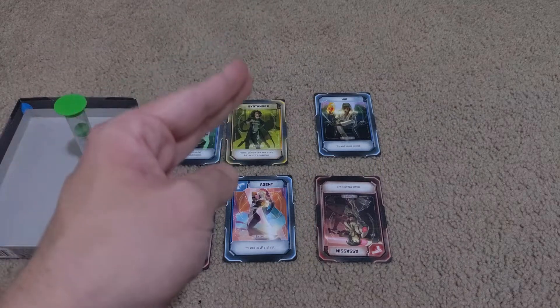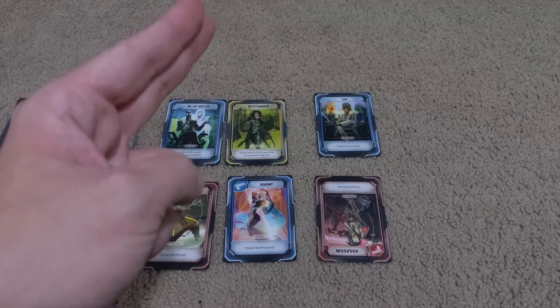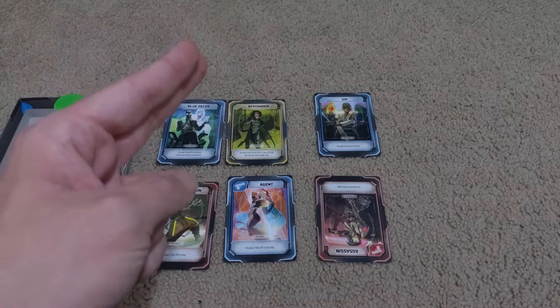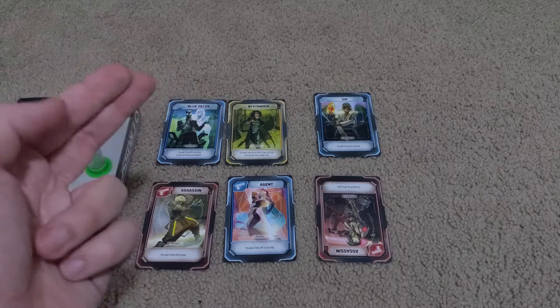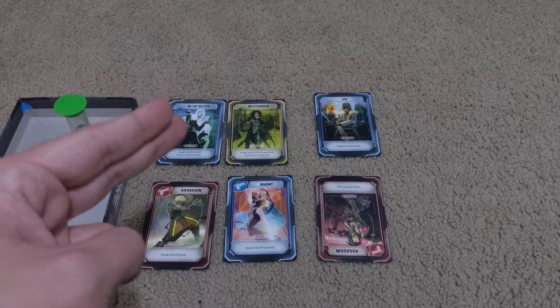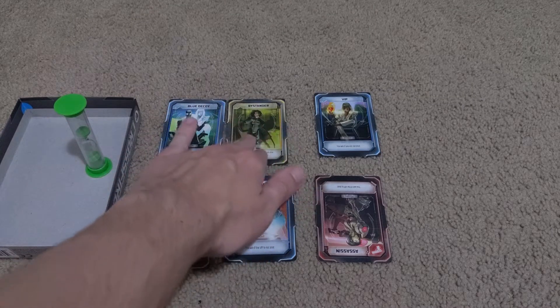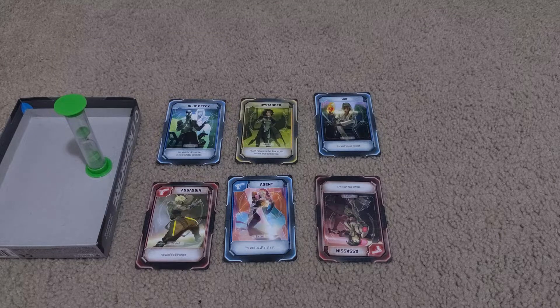At the end of the three minutes, everyone has to be pointing their fingers at somebody, basically representing a gun. The dealer will say: people who are unarmed, put your guns down. Agents, reveal your roles. Have you shot anyone? Have you shot the VIP? If you have, you lose. If you've shot a bystander, you lose individually. If you've shot an assassin, great. Assassins, if you haven't been shot, point at the people you've been targeting and tell them to reveal their roles. If you've shot the VIP, you've won. If you haven't, you lose. It just keeps that social dynamic going — creating all those puzzles you get from social deduction games, with interesting roles, not so generic as to be boring.